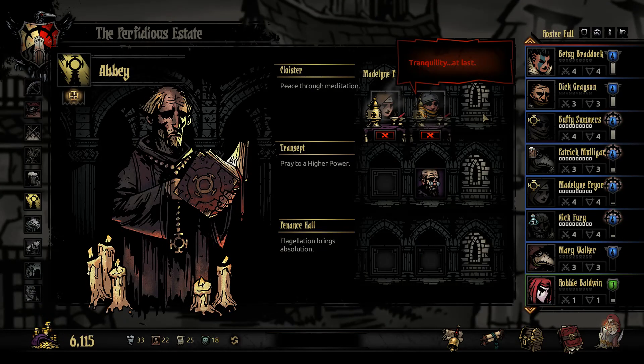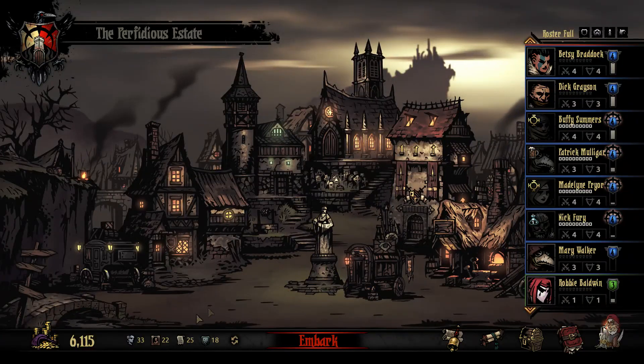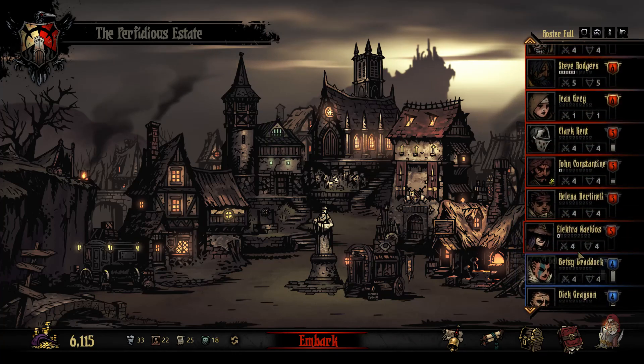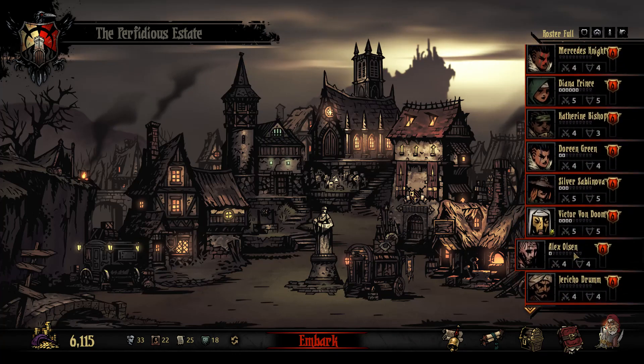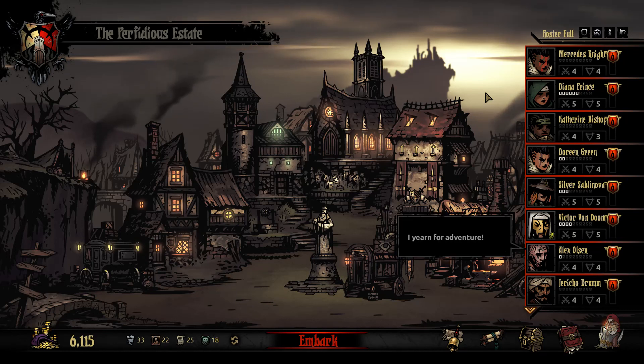Tranquility at last. Go eat a dick, Buffy — you cost me a lot of money here. We actually lost money on that mission, got no experience, and I feel terrible about myself for being a monumentally stupid person. This is just what my self-esteem needed today. We're also no closer to unlocking things in the cove. So double thanks.